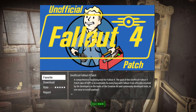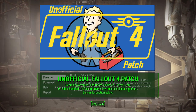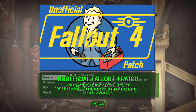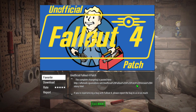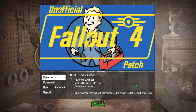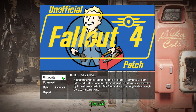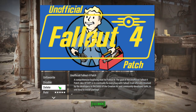It's called the Unofficial Fallout 4 Patch, created by Arthmoor and the Unofficial Patch Project Team. Starting with the description: the Unofficial Fallout 4 Patch is a comprehensive bug-fixing mod for Fallout 4. The goal is to eventually fix every bug not officially resolved by the developers, to the limits of the Creation Kit and community-developed tools, in one easy-to-install package. Essentially, whatever Bethesda does not or cannot fix, this mod aims to fix for you.